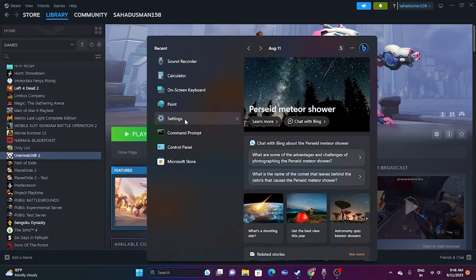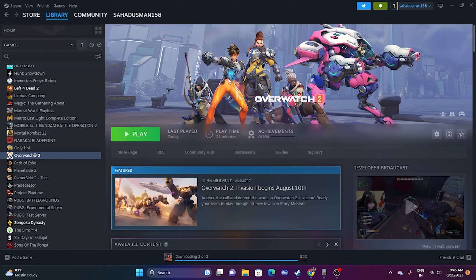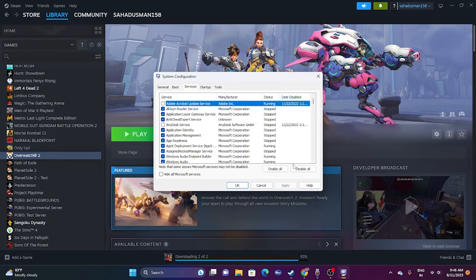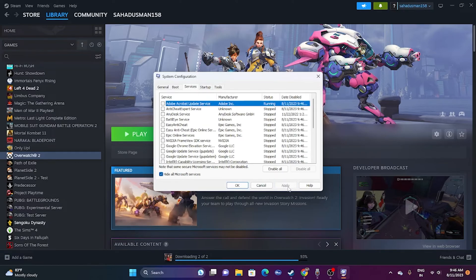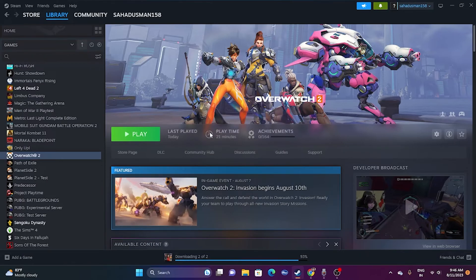Next, perform a clean boot. Search for System Configuration, go to the Services tab, check 'Hide all Microsoft services,' then click Disable All. Click Apply and OK. It will ask you to restart — go ahead and restart. Once the restart is done, try launching the game.